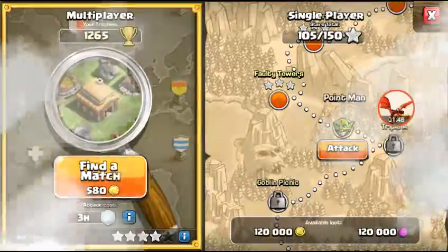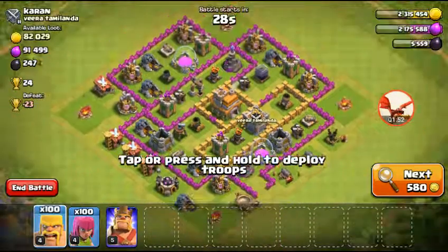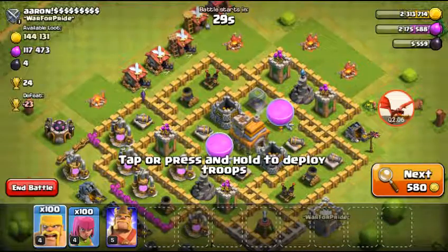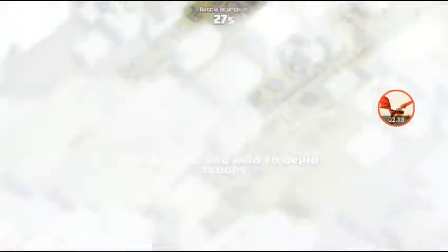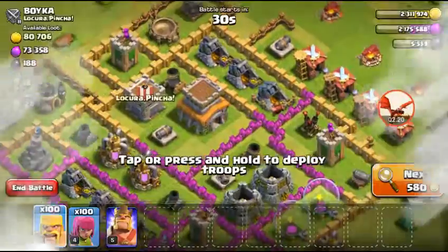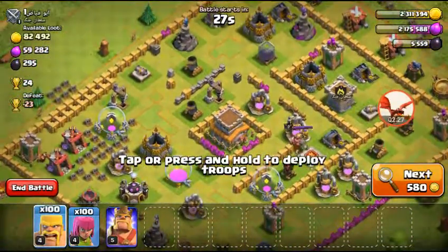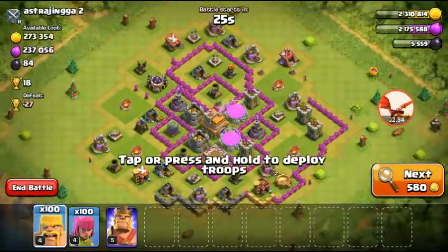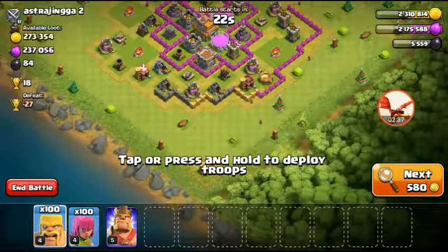What I'm using now is almost a guaranteed 50% or one star. Finding loot is probably the hardest thing for me — I'm a farming person so I don't really care about trophies. But I do want to care because I'm dropping way low in the leagues. I'm in Silver, which is actually good because you can get the most loot down here.